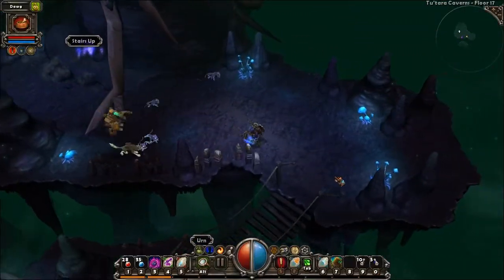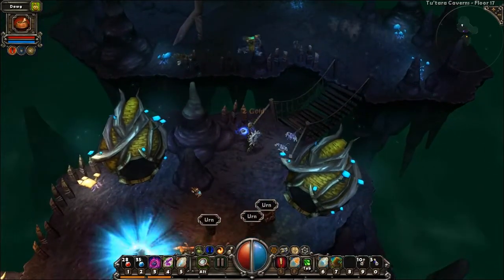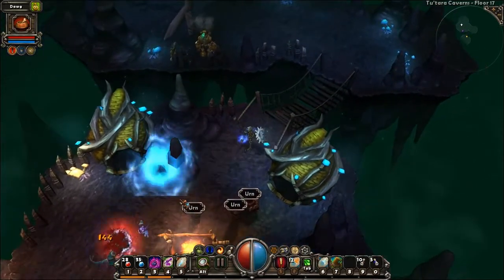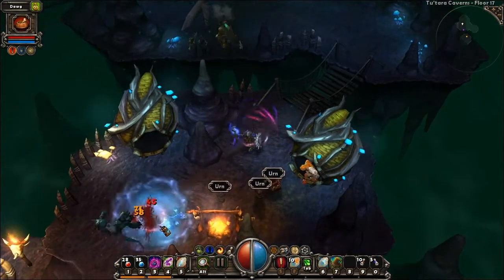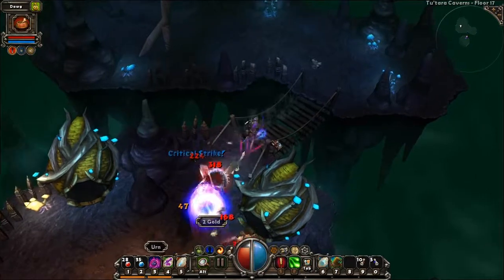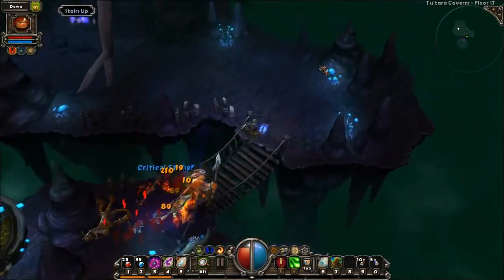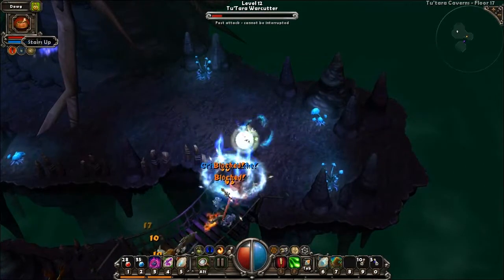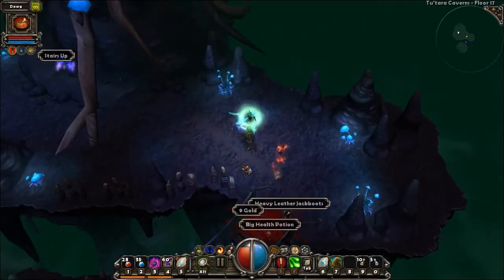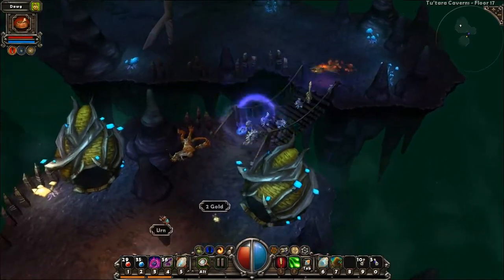These are the Tutara Caverns. They're not as hard as the Asterian Ruins, and are in fact pretty easy to go by. The enemies aren't too difficult, and there's decent enough space to fight them in. The main enemy are these lizard-type folks, the titular Tutara.